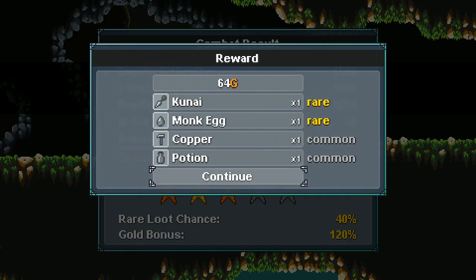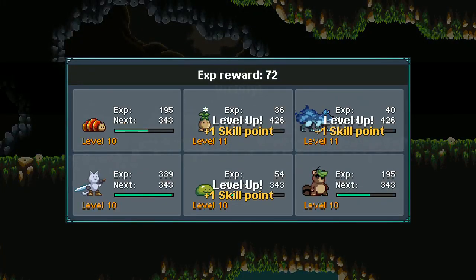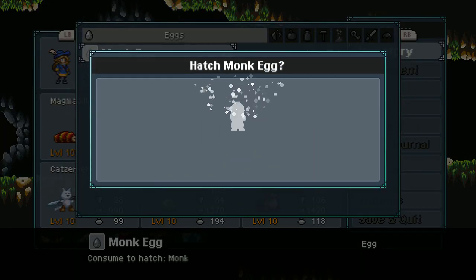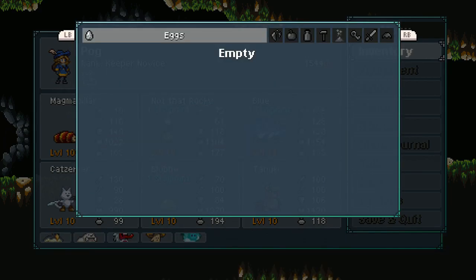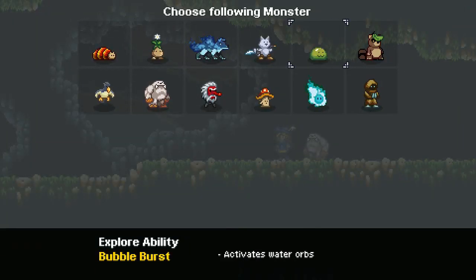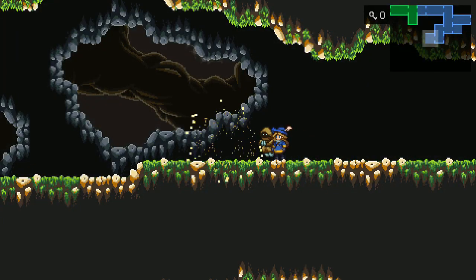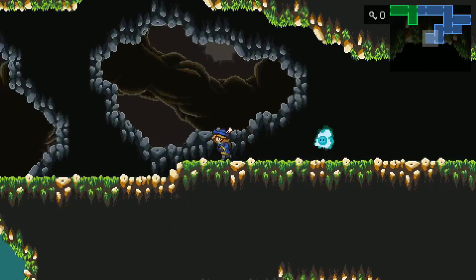Hey, we got a monk egg — we can actually hatch a monk! I didn't think I should actually hatch those guys. Probably just because they're a humanoid. Now we got a monk — great. Let's see what the monk does. Maybe he has something we can use here. Breaks hidden walls — so he's just like him, except he doesn't also move heavy blocks.